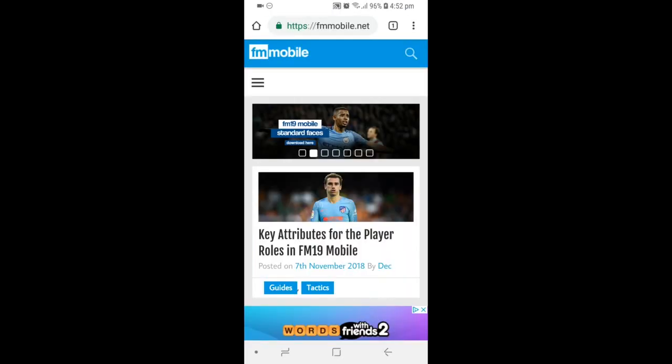Welcome back to a new video guys. Today I'm going to be showing you guys how to get the FM Mobile 19 logos for the competitions, leagues, and clubs. This game dropped on November the 3rd. I hope you guys have had a couple of weeks — about two weeks — to delve into the game and see how it has changed compared to Football Manager 18. Leave your comments down below if you find this game a bit more challenging or a bit more easier, because I'm an active player myself and I want to hear your opinions.